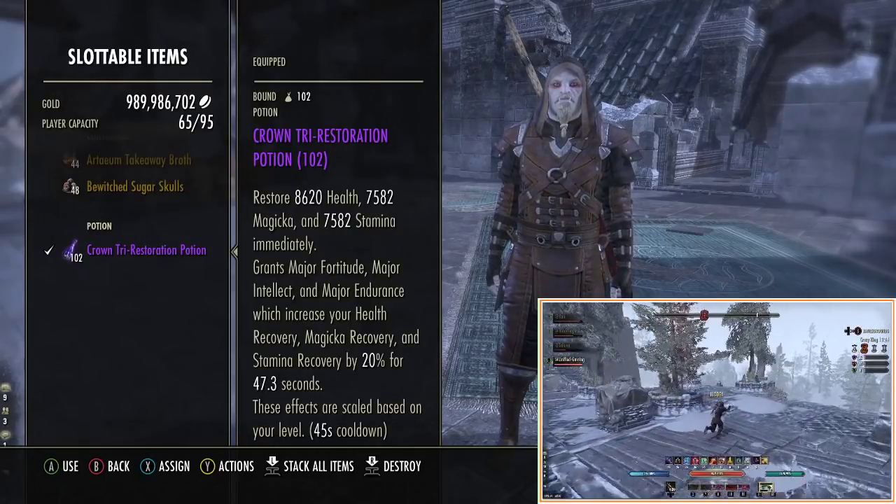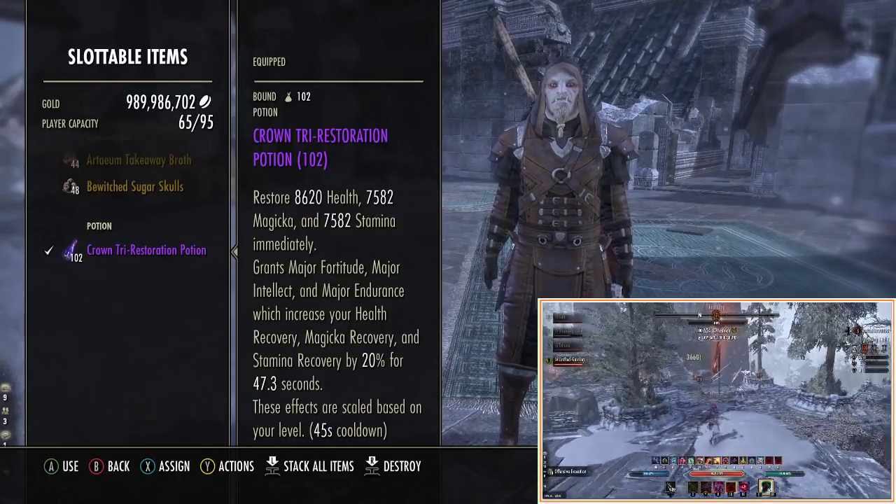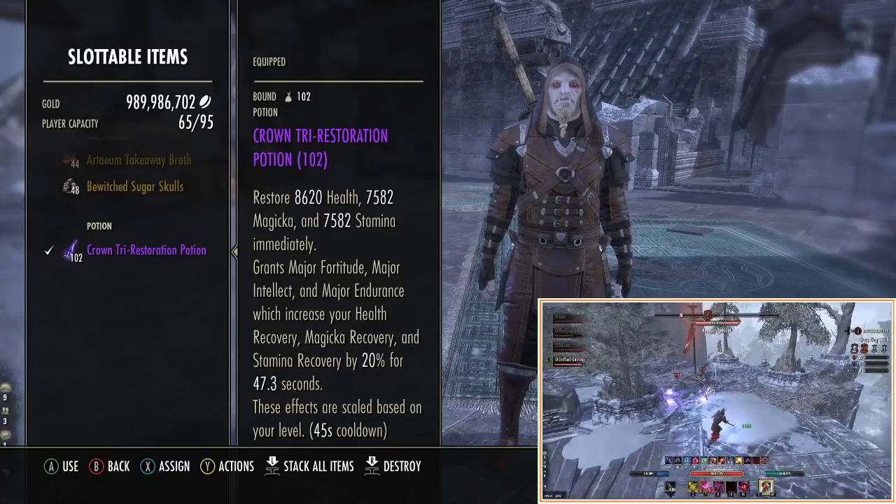For potions, it's tri-stat potions. If you're out of stamina you're going to die — it's simple. And if you're out of magicka you're going to die anyway because you can't escape. This just covers all bases — if we're low on any resource which means we could die, this fixes that problem.